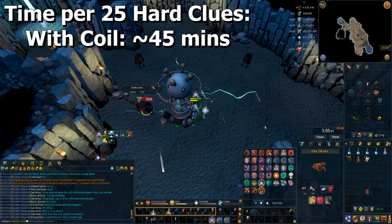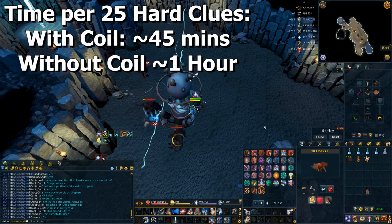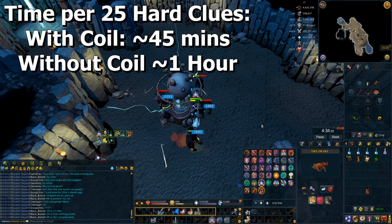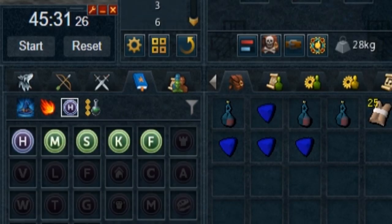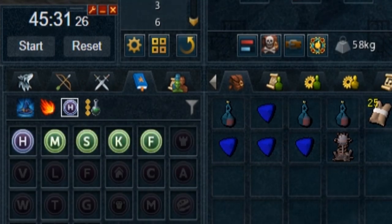It will take you a little bit longer if you're not using an ODAC coil, so expect it to take maybe an average of an hour without one. Depending on how much you want to spend and how efficient you want to be, you can use the coil to save probably about 25% of your time because the coil does hit a lot on these hellhounds. I did a few timings on stream and the average is 45 minutes, 25 hard clues with a coil.